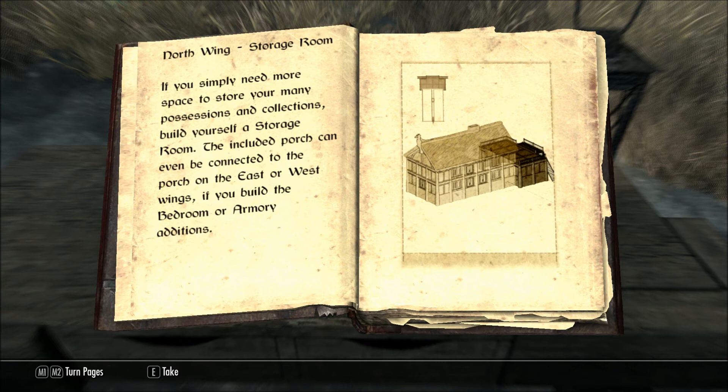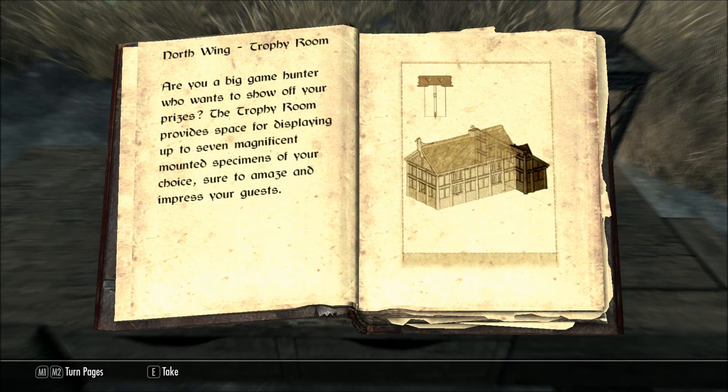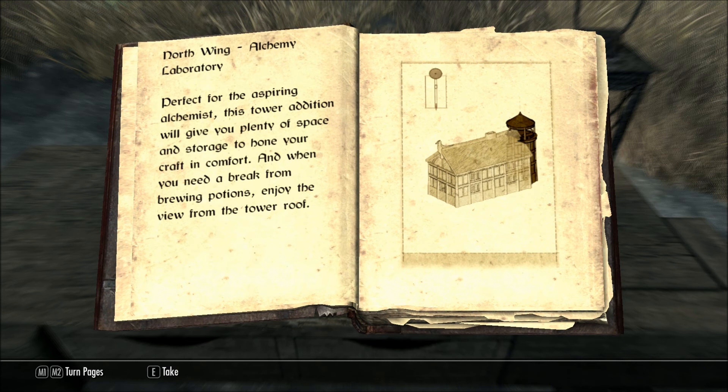North Wing Storage Room. If you simply need more space to store your many possessions and collections, build yourself a storage room. The included porch can even be connected to the porch on the east or west wings if you build the bedroom or armory additions. North Wing Trophy Room: are you a big game hunter who wants to show off your prizes? The trophy room provides space for displaying up to seven magnificent mounted specimens of your choice, sure to amaze and impress your guests. North Wing Alchemy Laboratory: perfect for the aspiring alchemist, this tower addition will give you plenty of space and storage to hone your craft in comfort. And when you need a break from brewing potions, enjoy the view from the tower roof.